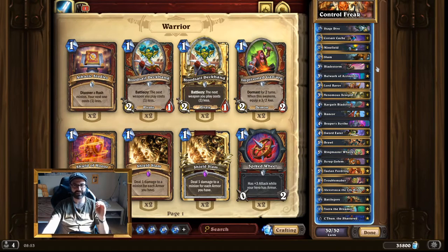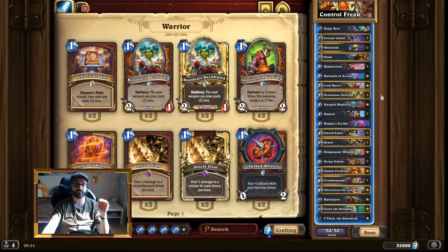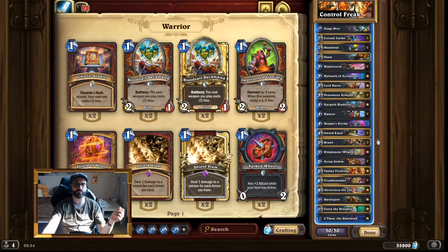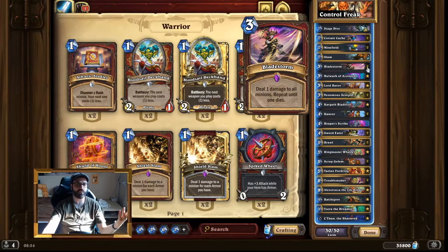Still nice removal, though a little awkward at times, is Bladestorm. Bladestorm is sometimes not good enough — that's a big problem. But sometimes on turn 3 they'll have 1/3s on the opposing board and Bladestorm will take care of it. And with Lord Barov, Bladestorm into Bladestorm is a very nice combo that will take care of any board. Bladestorm also really nicely synergizes with Brawl — you can Brawl a board and then finish off whatever's left. If Tickatus is on the opposing board on its own, Bladestorm will take care of it.